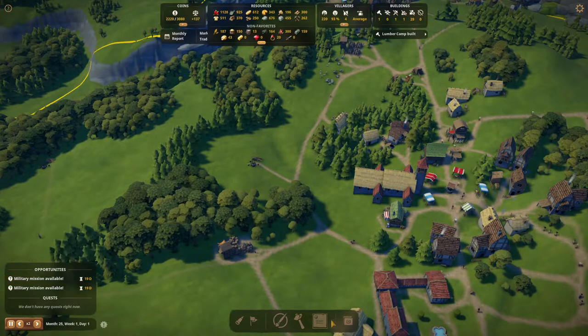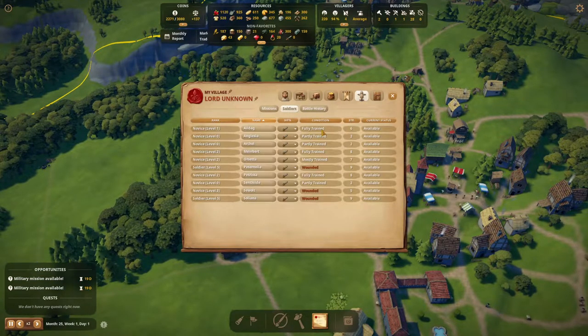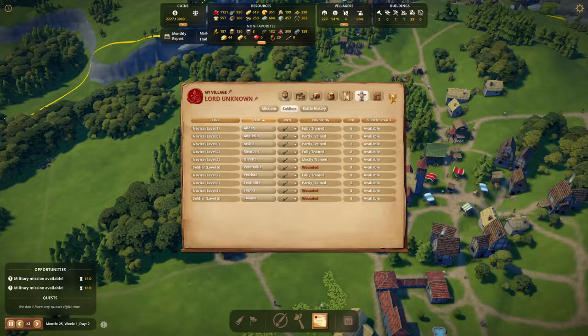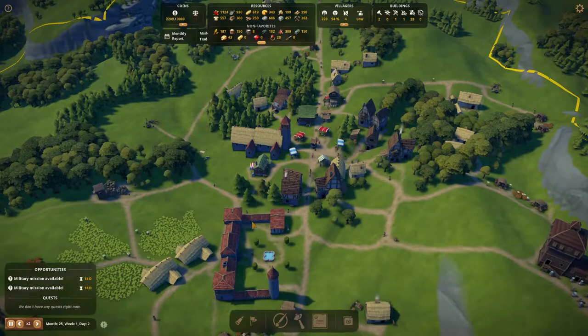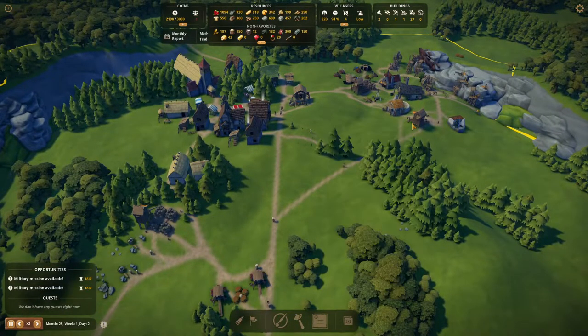We have a military mission available. I just have no clue whether our military is available. We have one, two, three fully trained. One, two, three, four still training, and three wounded. I'll wait it out a little. There's a new house coming in — that is actually very nice.